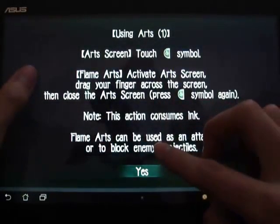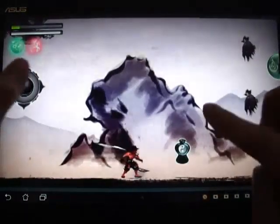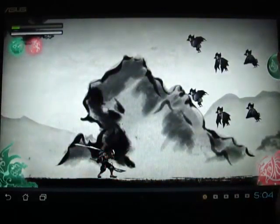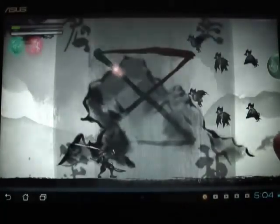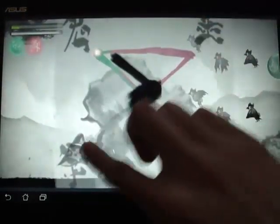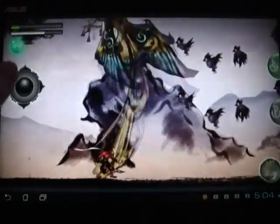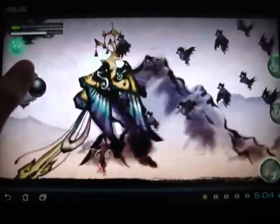You can use the arts — flame arts. Drag your finger across the screen. How do I use this? Flame arts, how do I use it? Follow the pattern. Oh yeah, see that? Look at this thing — giant phoenix!